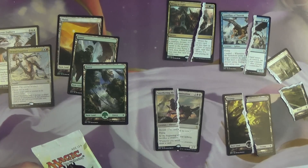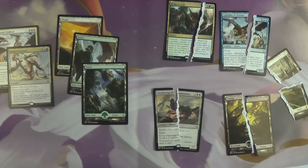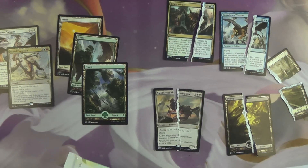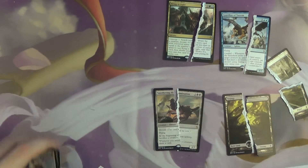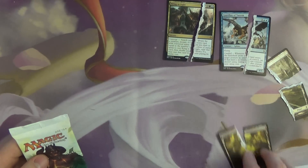Alright guys, we're doing Flip it or Rip it. Aaron and I, Dan. We've got some extra pre-release packs and Aaron is up a rare, but I've saved more lands. Well, I've ripped two lands and you've saved two rares. Aaron also ripped a foil that he doesn't want to display.